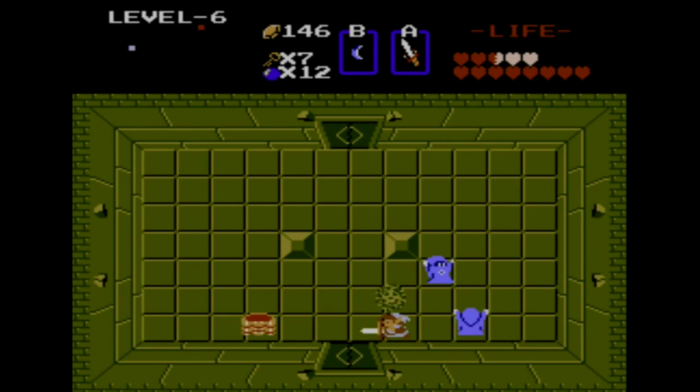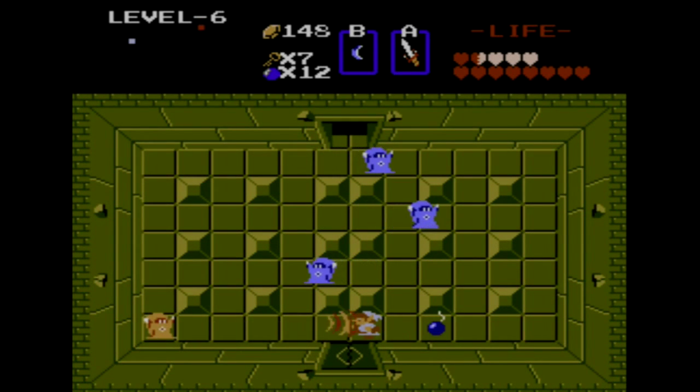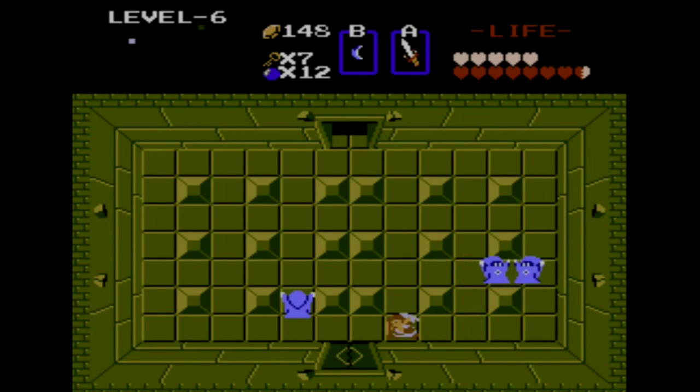This is an incredibly annoying room. Stupid Like-Likes. Did I lose my shield? No, I still have it. But we have orange Wizrobes, we have Like-Likes, and we also have the most annoying enemy in the game — the blue Wizrobe. It kind of runs around the room like this, does massive amounts of damage if it hits you, and it'll actually teleport around the room. I've been known to take tons of damage in that room and in this room as well. There's a very good chance I'm going to have to use one of my healing potions in this dungeon, because these things just do way too much damage and your shield is very inconsistent.